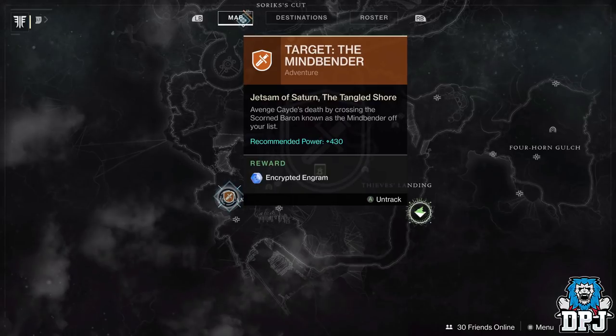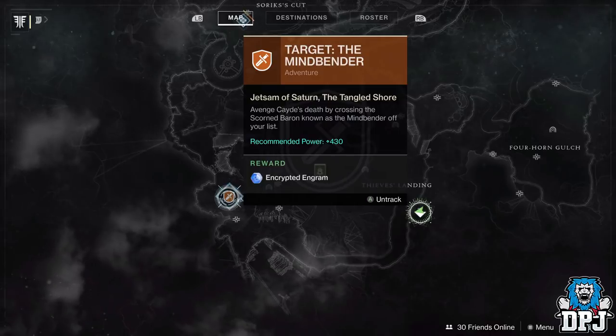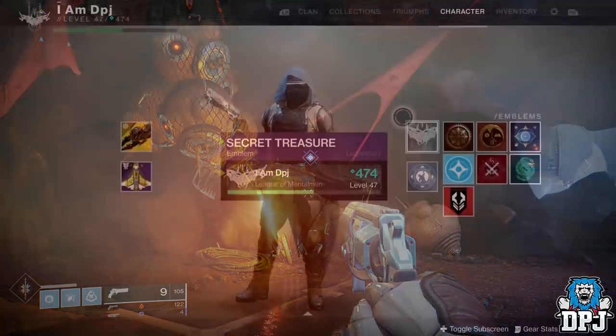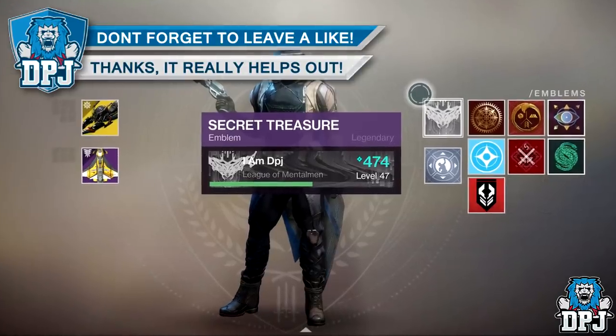Okay, so this secret chest is found within the adventure called 'The Mind Bender' upon the Tangled Shore. Now I know many people will have already done this, and at the moment you can't redo adventures on the Tangled Shore, but remember this so you can open this chest and get this epic emblem seen on screen now.